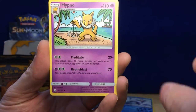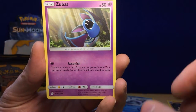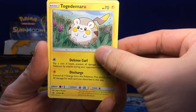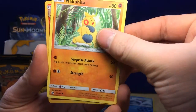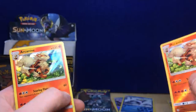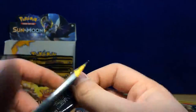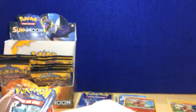Metal Energy, Hypno, Switch, Pyukumuku, Zubat, Popplio, Togedemaru — it's gonna take me a while to get that guy's name — Shellder, Makuhita — ooh, a reverse rare Arcanine! And then a regular hollow Arcanine. That Arcanine might go really well with that Break card that came out in the Arcanine Break box.